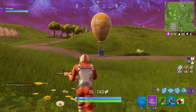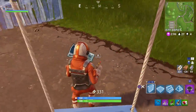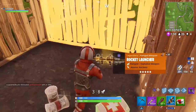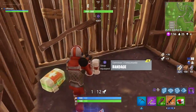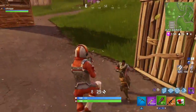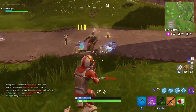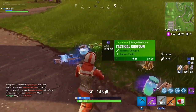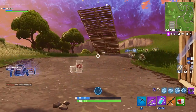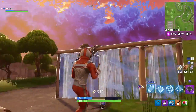I go to the supply drop but I can't really carry anything else. I also got a Scar from a chest, which is pretty hype. I pick up the RPG which is cool. You'll see that's not the last time I get a kill like this — RPGing a dude, making him fall down, then shooting him in the face. I'm using the green tac shotgun, which honestly has horrible damage.